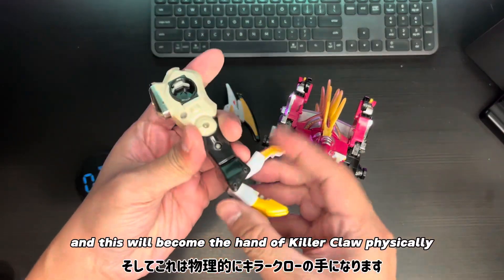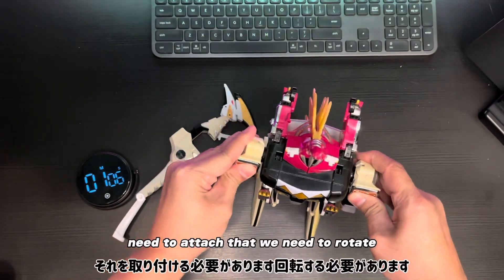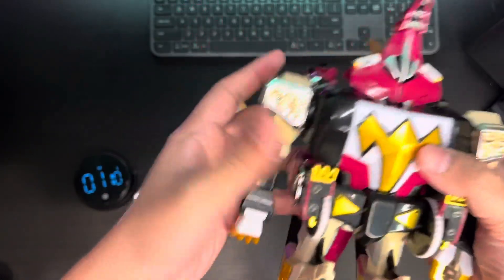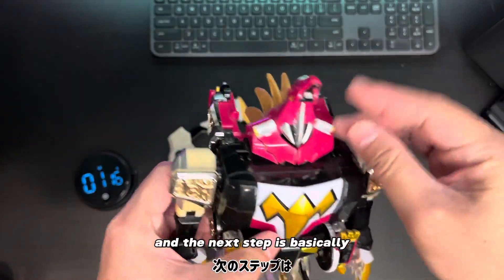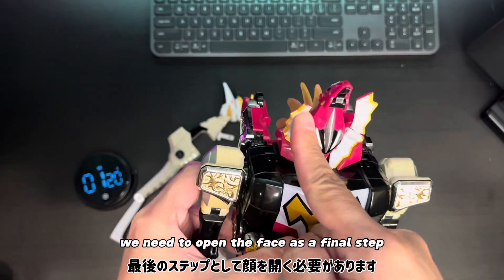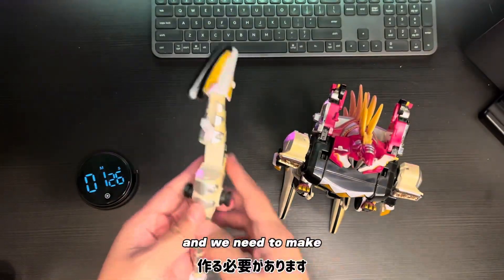This will become the hand of Kiloku — basically we need to rotate like this. Let's go to the hands area. We're already finished there, and our next step is basically we need to open the face as a final step. So this is how the Kiloku all looks like.